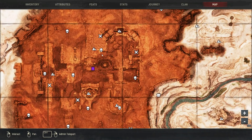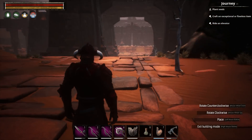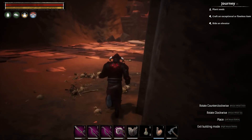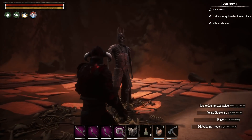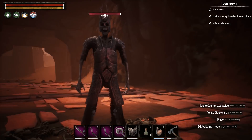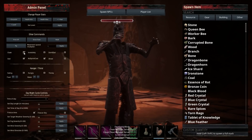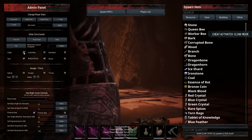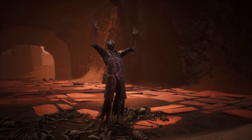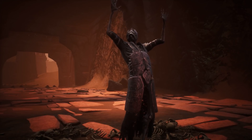This is where the boss spawns in the Unnamed City — not far from the Archivist, and there is also an obelisk next to him. I'm going to show you what he looks like; I am cloaked so I don't aggro everything around here. Sometimes there's a bit of a sound glitch when using the admin teleport. This is what the boss looks like — this is the one-handed skeleton boss. When you come here, you will see him praying to the fire pit. He is easy to beat and defeat, and I have made a separate video on this boss.